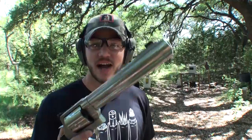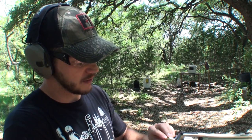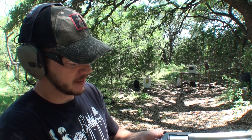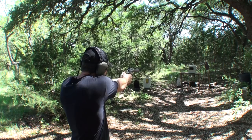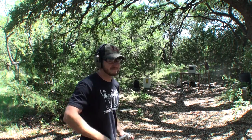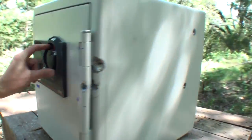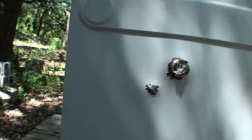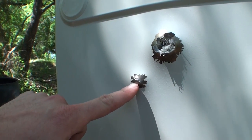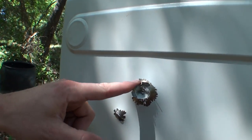500 Magnum — 350 grains of fury going at nearly 2,000 feet per second. I'm going to aim center of the door, maybe try to hit the little turn wheel. Ow! Straight through the wheel — still turns. It did come out the back. So here's your difference: .44 Magnum versus .500 Magnum — giant hole. I don't even know if this safe slowed that thing down.